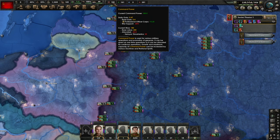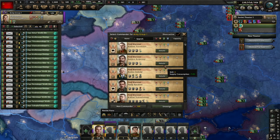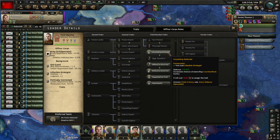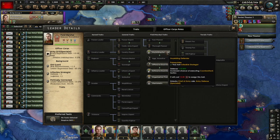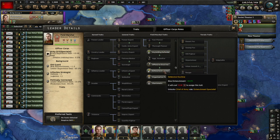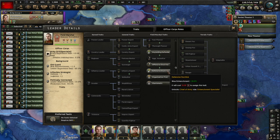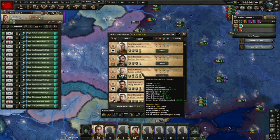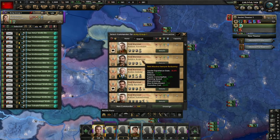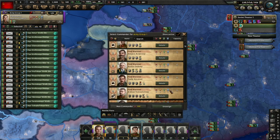I need to start spending command power. Do I want unyielding defender - defense 10%? Or do I want defensive doctrine - entrenchment? I think 10% defense is better than entrenchment. Let's go with that. I can't pick any more - I have to burn off some command power. He's going to be unyielding defender as well.